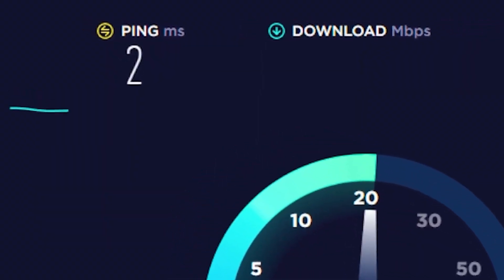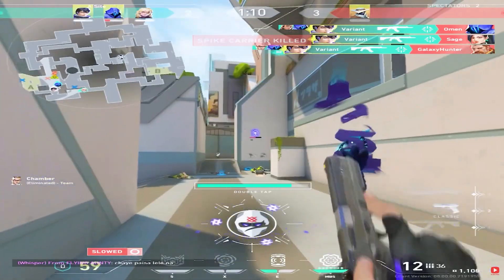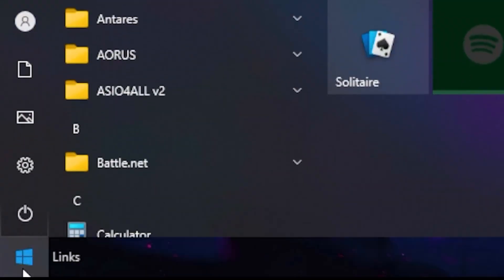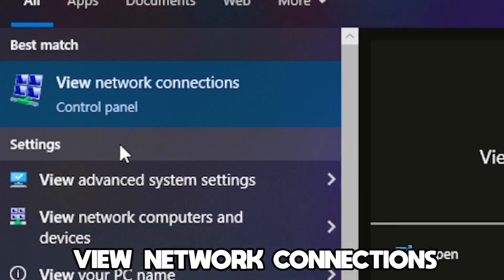In today's video you will learn simple steps to lower your ping in games. Firstly, you want to head over to the Windows search bar and type out 'View Network Connections'.